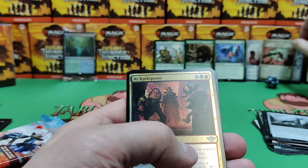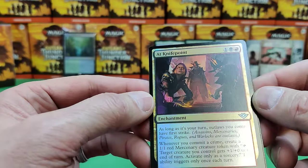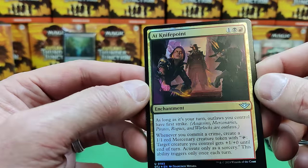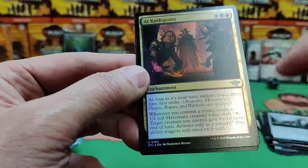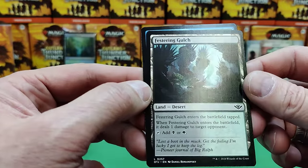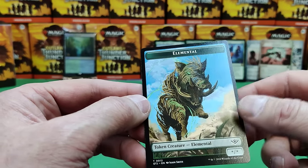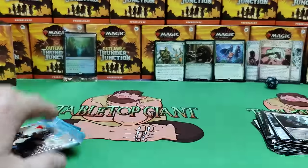At Knife Point — as long as it's your turn, outlaws you control have first strike. Whenever you commit a crime, create a 1/1 red Mercenary, with target creature you control getting plus one, plus zero till end of turn. Festering Gulch — when it enters, one damage to target opponent. And there's an elemental big pig. And in the back, another plot.